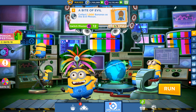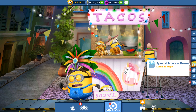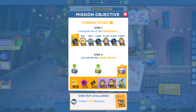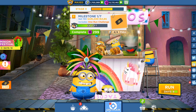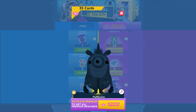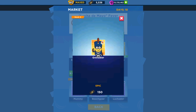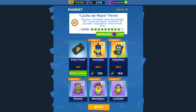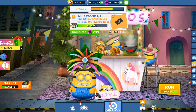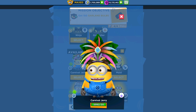Hey guys, welcome back to the game. It's day number 10 and we are playing the special mission Minion Rush: Lucha de Mayo, with 9 days left. We just unlocked the third stage. In the market there are fluffy corn minions available for real money, and with market tickets the Grenadier and other minions are available to unlock.